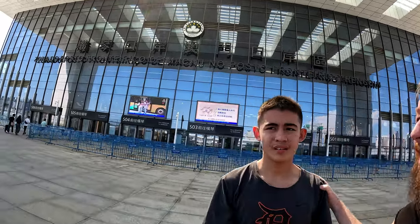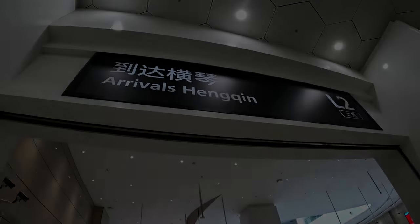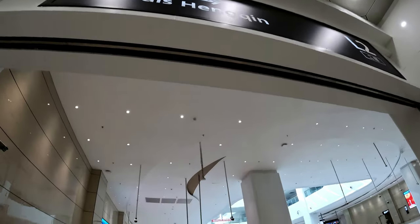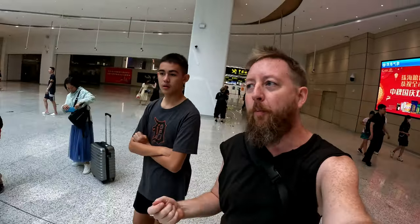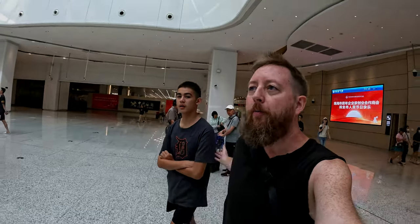We've made it to the border gate and you can actually see Macau. Now we've arrived in the arrivals of Hengqin. We had to use our passports — we got a visa — so you need a China visa to get in, but once you do you're all set.